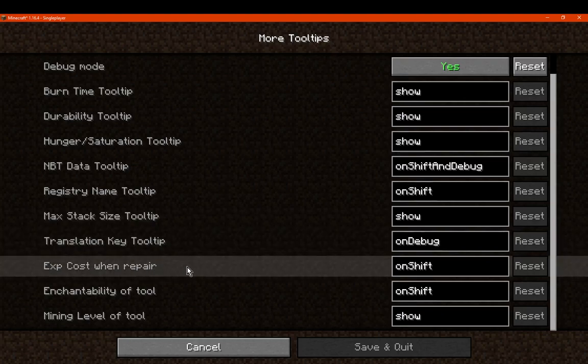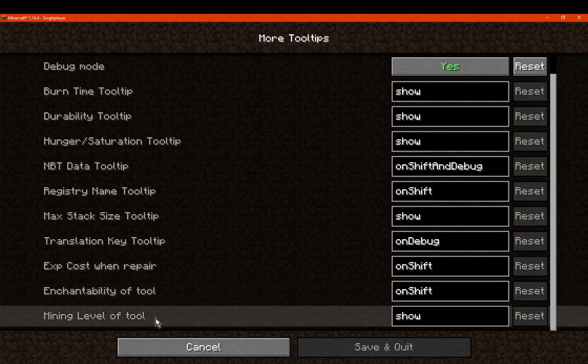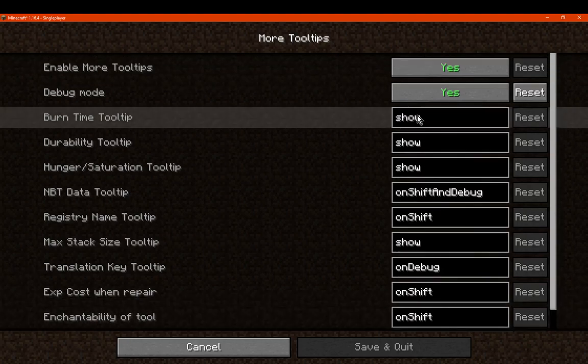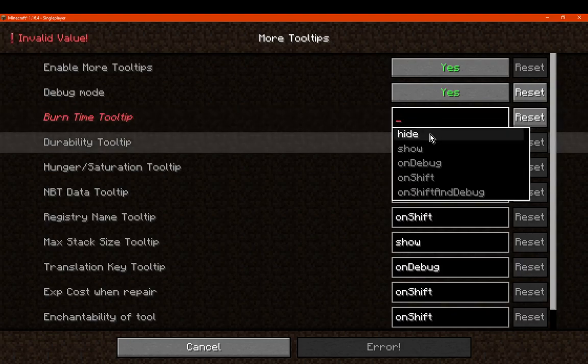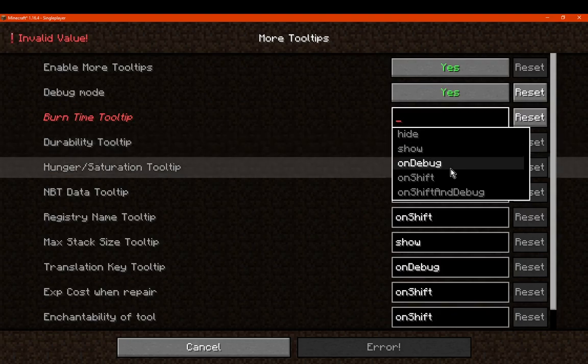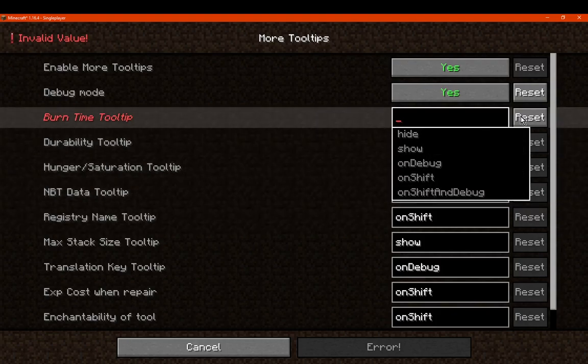There's experience cost when repairing, enchantability, and mining level — and that seems to be it. You can select these and there are a bunch of options. You can hide that information, show it, show it only when in debug mode, only when holding shift, or only when holding shift and in debug mode. You can set it up according to which option you want.